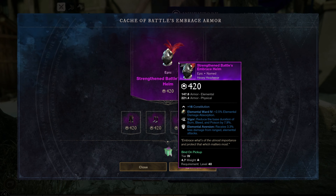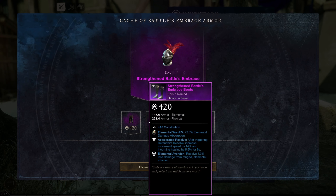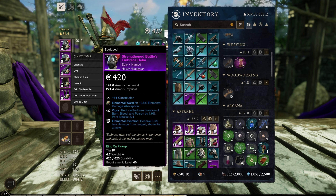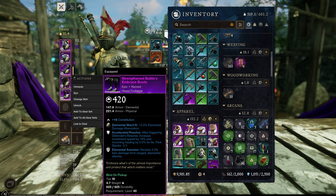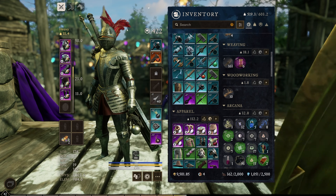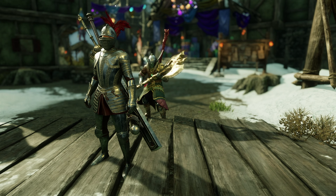We got Strengthen Battles Embrace — 16 Con, Elemental Aversion, Vigor and Elemental Aversion. It is heavy and it's all Con gear. Here it is: 420 all the way around. It looks like a heavy tank set from back in the day because it's got accelerated resolve on the leg or feet piece. It probably works really good with sword and shield. I do like being heavy and it looks pretty damn good, so we'll keep it on for now.